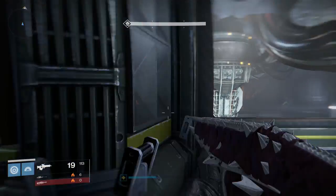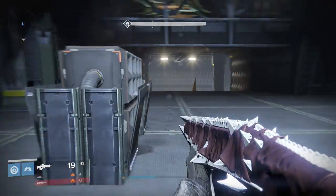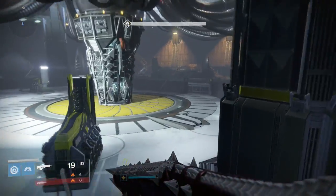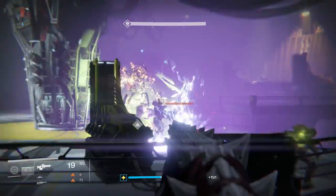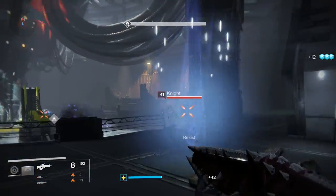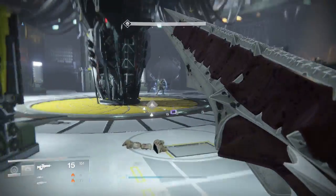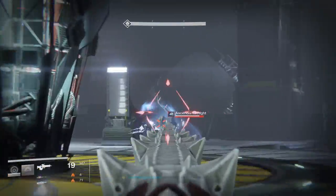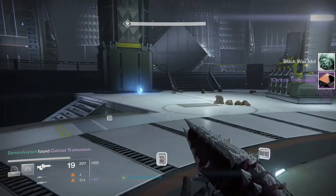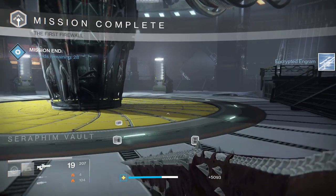With all that said, let's go ahead and get into what you can actually do right now to work towards getting the Sleeper Simulant. The first step is doing the First Firewall mission on Earth. When you get to the end of this mission and kill the boss, he will drop something called a Curious Transceiver — it is a legendary Relic. It will appear in your inventory in your mission items, next to where your pledged allegiance towards a faction goes.